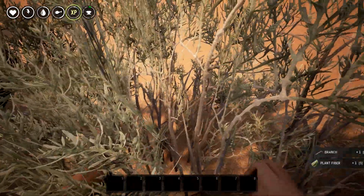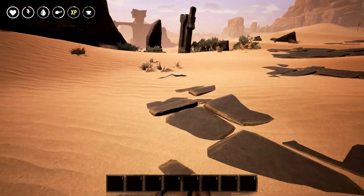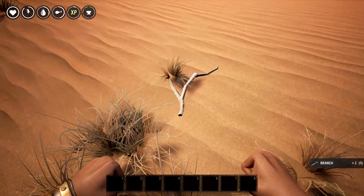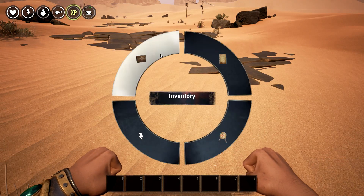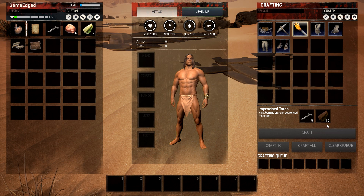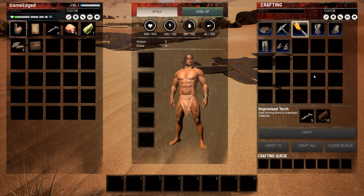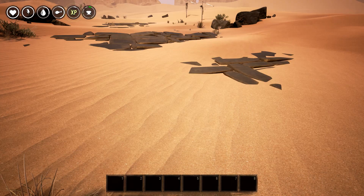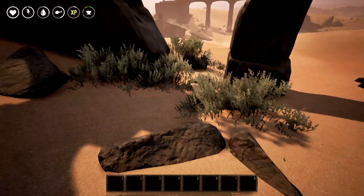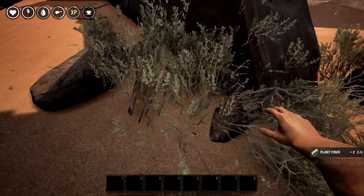Let's press E and grab as many plant fibers as we can. We should be looking at crafting something. I think you have to press R to go into the inventory menu and start crafting. Now we can actually make fire stuff - we need plant fiber. We have plant fiber but we need 10 of them. Let's go over here and grab some more stuff.